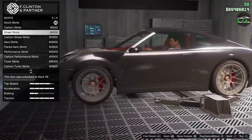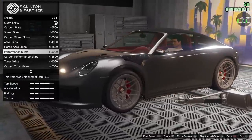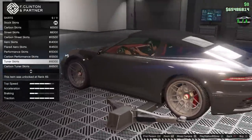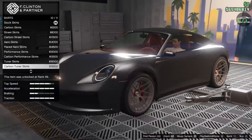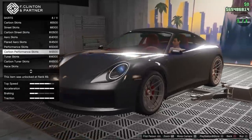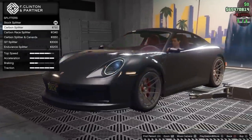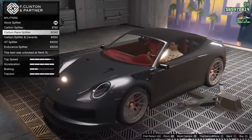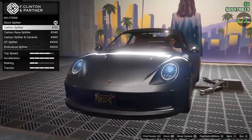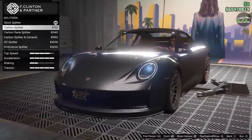Skirts — carbon, streets, carbon street, aero, flared, performance, carbon, tuner. I like the tuner skirt, that's nice. Carbon tuner and a giant race skirt. We'll go with the tuner skirt — looks pretty good. Splitters — carbon splitter, carbon race, cannards, GT, and endurance. I think the simple carbon splitter is nice; the race one is a bit too big for my taste. We'll do the carbon splitter.